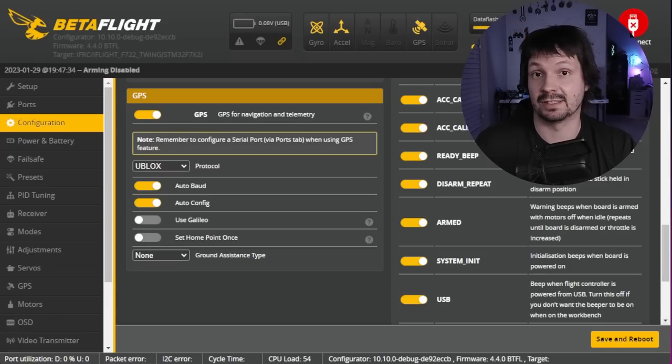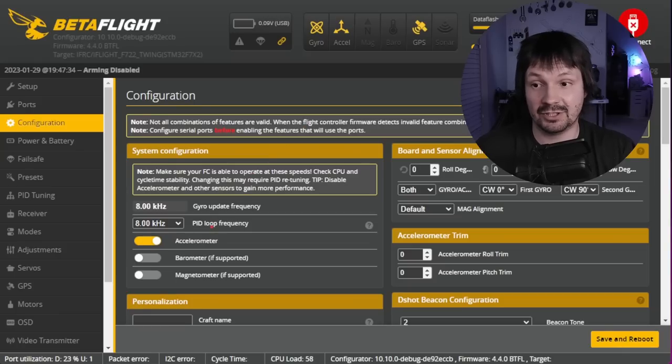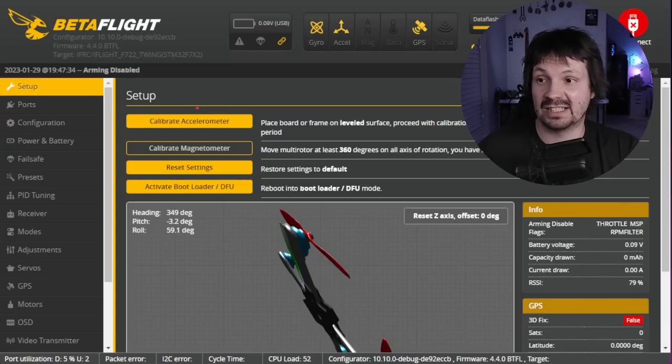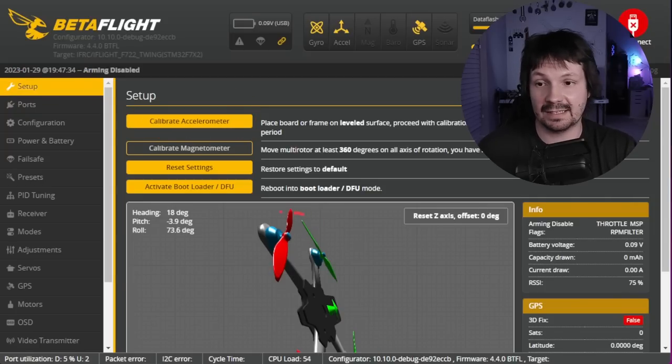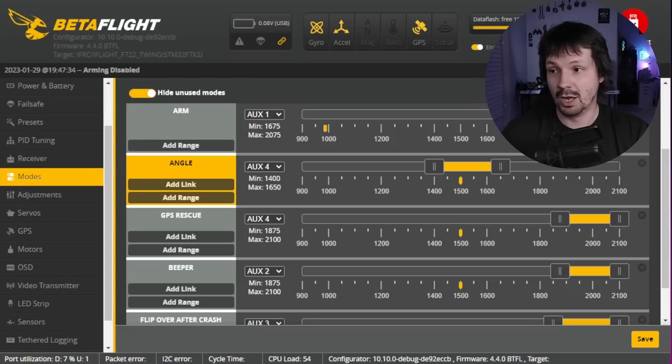Keep in mind that to power up your GPS on some flight controllers, you need to power the whole drone with a battery — so props off for safety. Galileo may or may not improve accuracy, so I just leave it off. Double check that you have your accelerometer activated. Do not use magnetometer unless you know what you're doing. You can try barometer if you have it. Put your drone on the table as flat as possible and on the setup page click calibrate accelerometer. Then go to the modes tab and set one or multiple aux channels to angle mode and GPS rescue — I like having it on one switch, with angle in the middle and GPS rescue all the way down.